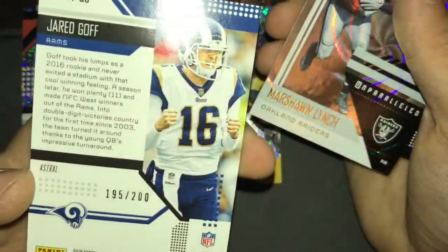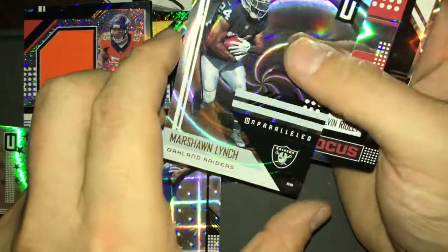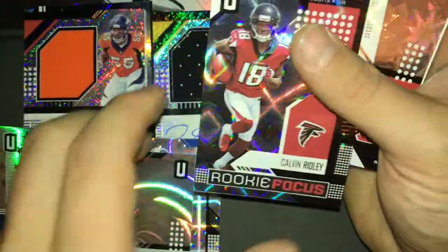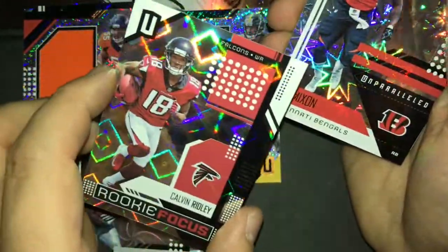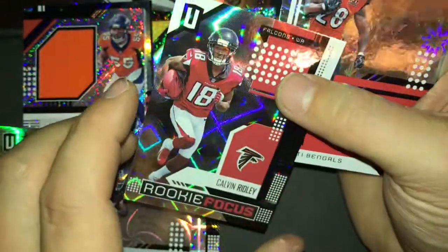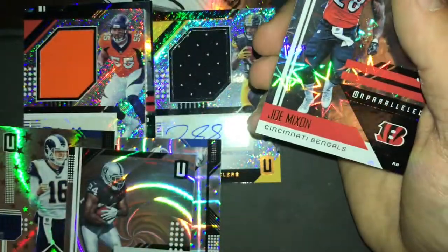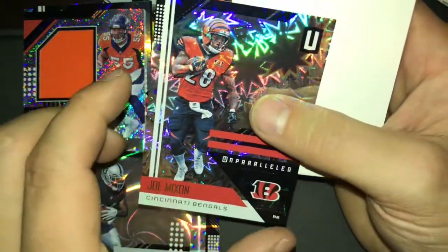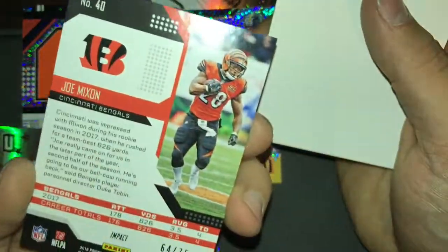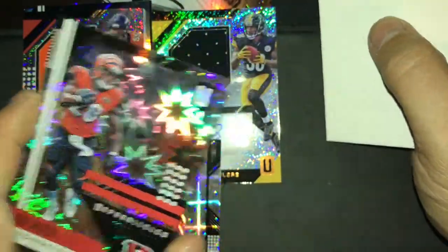Jared Goff 195 to 200. Marshawn Lynch 80 to 100. Calvin Ridley rookie — I thought that was numbered but I guess it's just a cool card. Joe Mixon, nice card, 64 of 75. Look at that card — it shines!